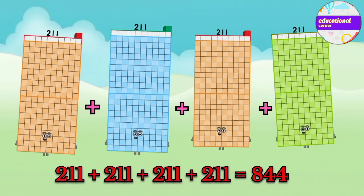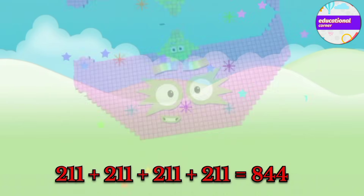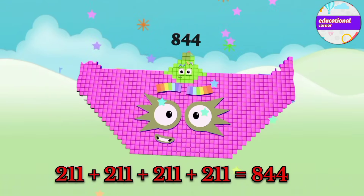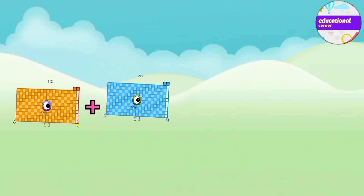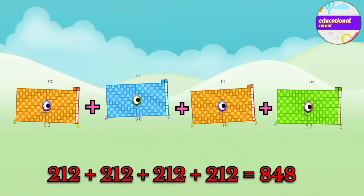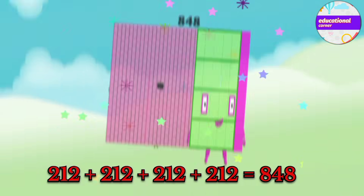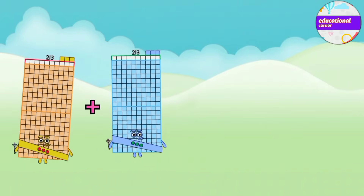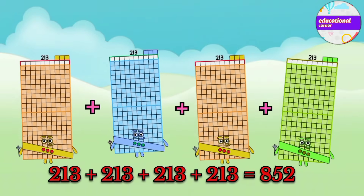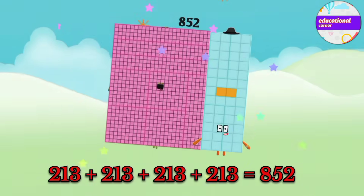217 plus 217 plus 217 plus 217 equals 844. 217 plus 218. 218 plus 219 equals 836. 218 plus 218 equals 836. 217 plus 218 plus 218 equals 848.